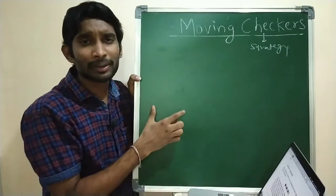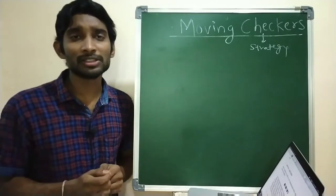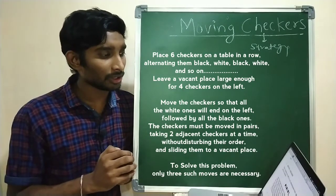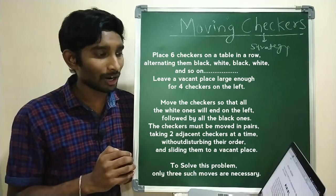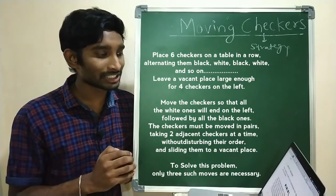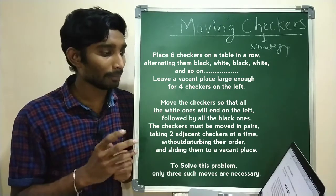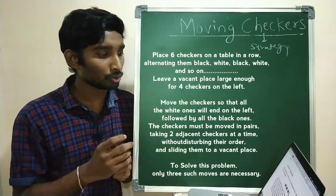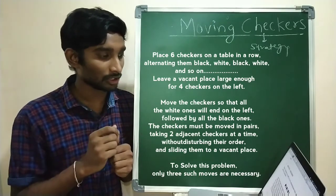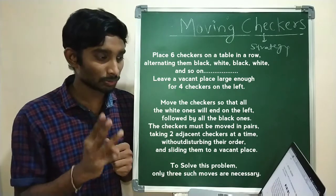So please listen carefully. Place six checkers on a table in a row, alternating them black, white, black, white and so on. Leave a vacant place large enough for four checkers on the left. Move the checkers so that all the white ones will end on the left, followed by the black ones. The checkers must be moved in pairs, taking two adjacent checkers at a time without disturbing their order, and sliding them to a vacant place. To solve this problem, only three such moves are necessary.